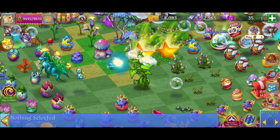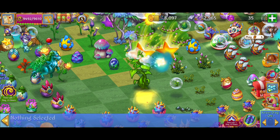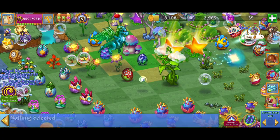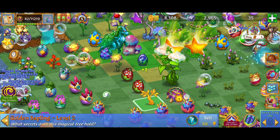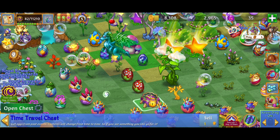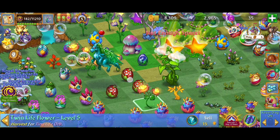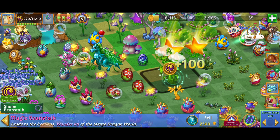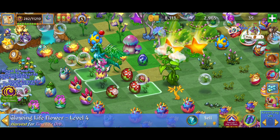We're going to go one at a time. We're going to be able to tap this — it's going to give us a bunch of points for the event. And we're also going to get a bunch of life flowers, which is going to help us out here. And we're out of space.